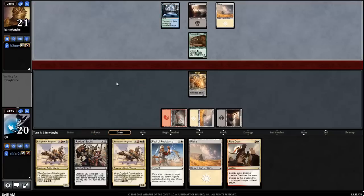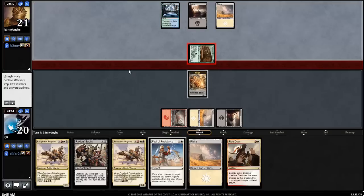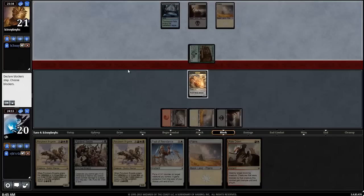Depending on what my opponent plays, I'm deciding between Raider Spoils or Ride Down. I could just play the Spoils so that I can offer a trade — it takes an entire turn, but if my opponent's not developing the board, that's actually okay. Instead, I'll just take the two.